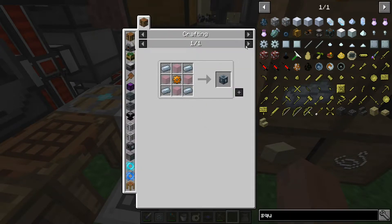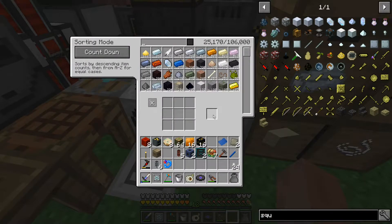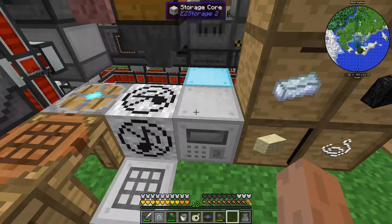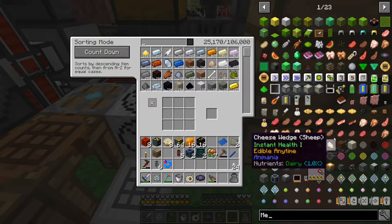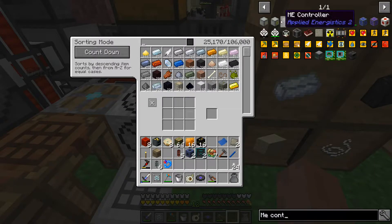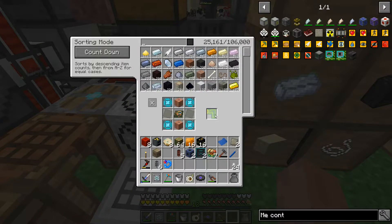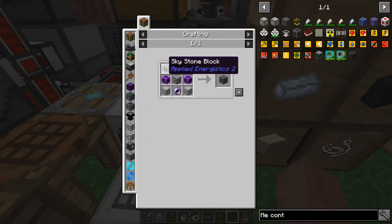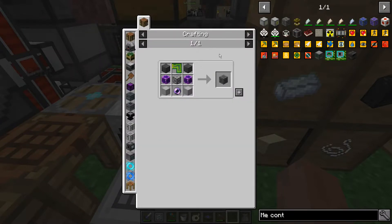We do need to get into Actually Additions — I really need to get into it. It's probably as simple as jumping in for five seconds, getting the laser, and then we can do everything we need. I was in the middle of crafting the ME controller — that's a really big crafting thing. There we go — we now have one component for the ME crafting. We have the machine cases, so we need three more components.